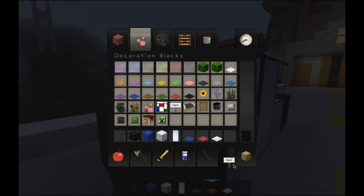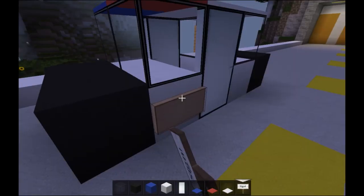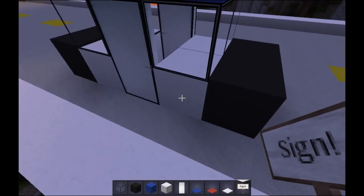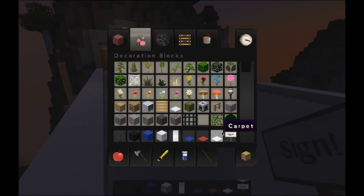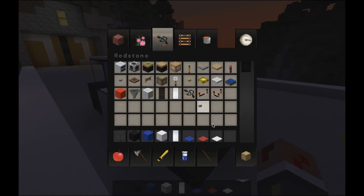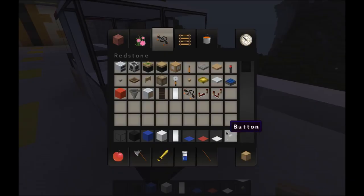And then, if you want, you can add signs. I find signs kind of silly — well, not silly, but they look rather weird. Put a police sign on this side and a police sign on this side. And there we go, we got our basic part for the police car. You guys can add on to it using buttons. I like using buttons as lights, as like headlights and such.